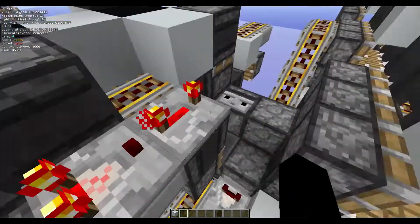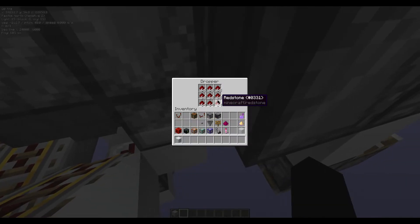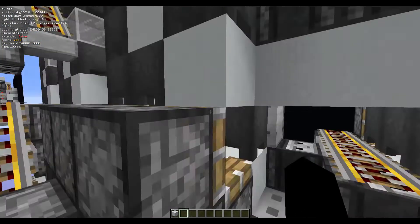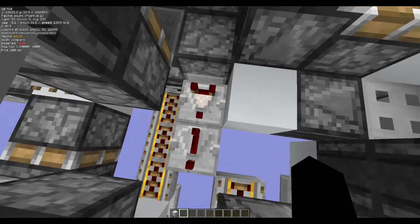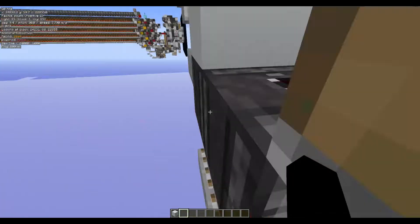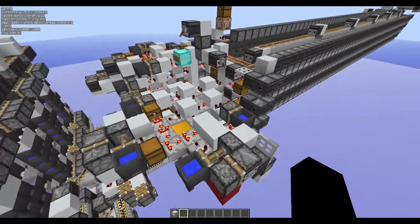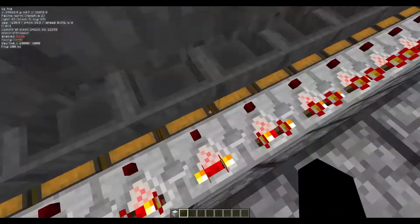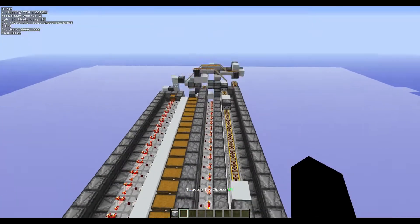Then just some more logic over here, and this redstone dust gets fed into this dropper. This is just to regulate the speed so that the display doesn't get overwhelmed — it puts items in a queue here, then this comparator reads it, and as long as it's red this clock runs at the right speed for the display to actually update correctly without breaking.